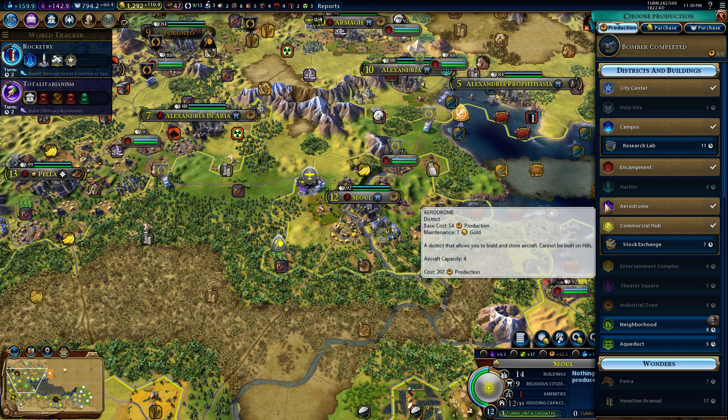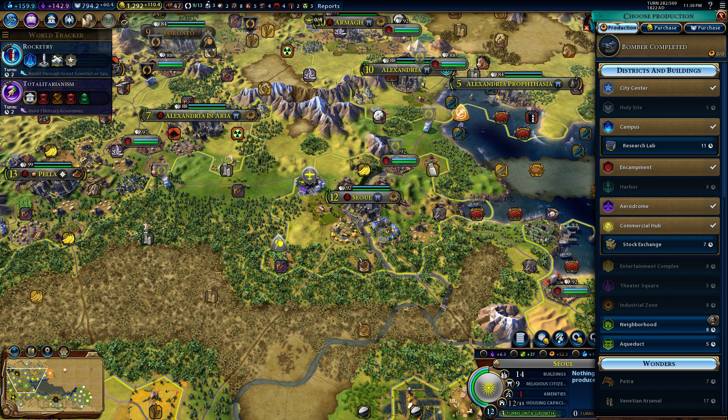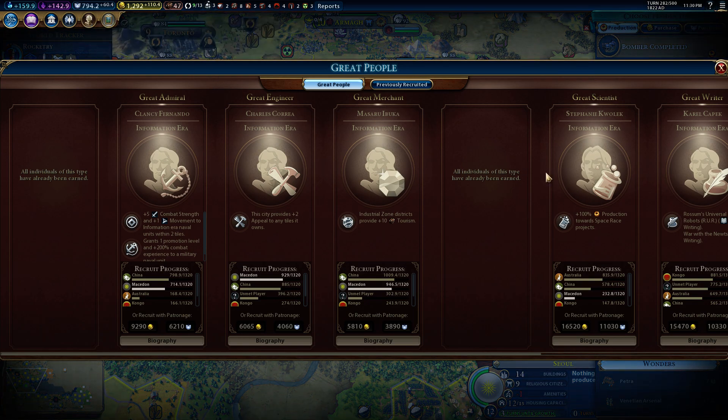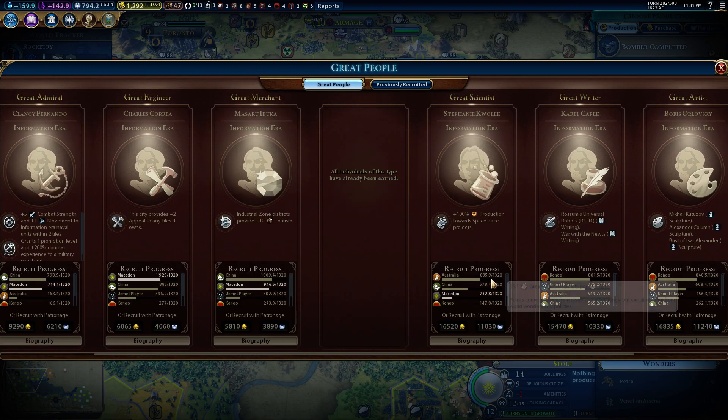Seoul just built a bomber, which is awesome. Research lab - are there any great scientists left? Yes. We're not getting any of the stuff, but we might get the engineer. China is not getting any more of these points because we took them over, so we will probably get this great engineer. We might also get that great admiral. I don't like Australia getting this great scientist - they'll be getting most of them. This one is bad if they get it because it means they might go for a space victory. So we'll just have to conquer them really quickly.